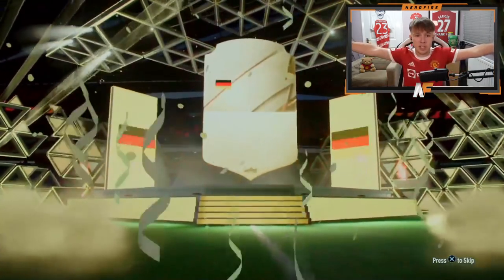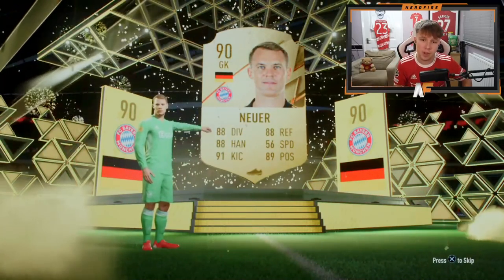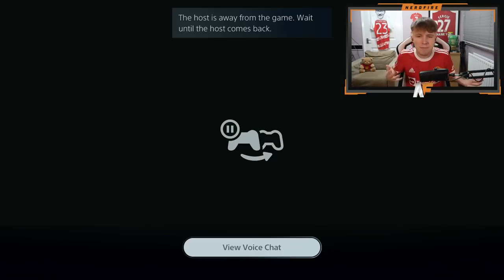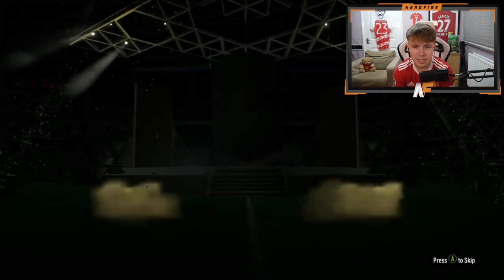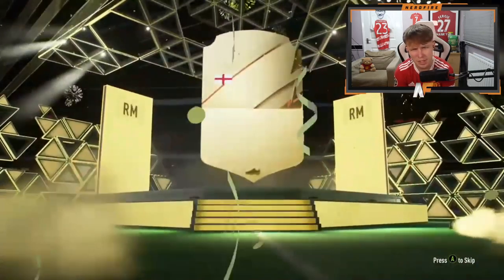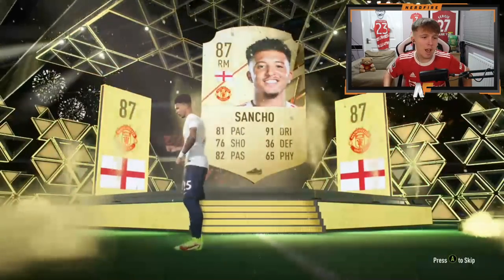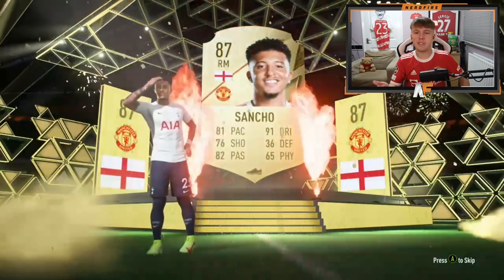Shout out to No Sweat RN - pack number five. Walkouts only please! It's a walkout, an 88 plus - Germany - it's Gnabry, 90 rated. Not Kroos, which I expected, but Gnabry is actually better if you want a striker. Shout out to EHLT on Xbox - pack number six. It's an 86 to 88, English right mid - it's the boy JS25, a solid walkout. At least it's a walkout after two non-walkouts.